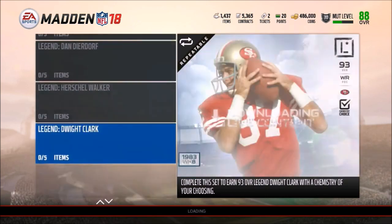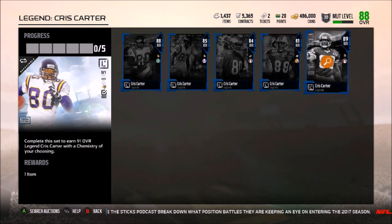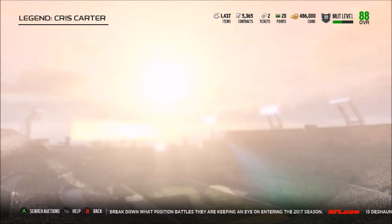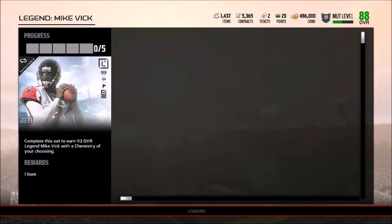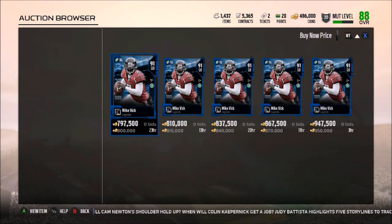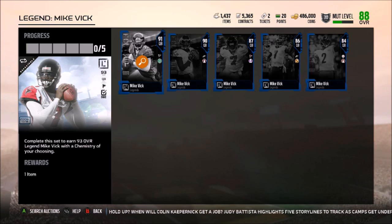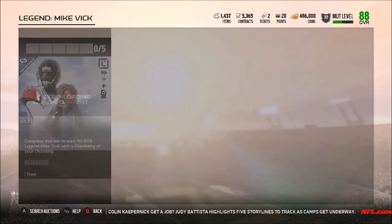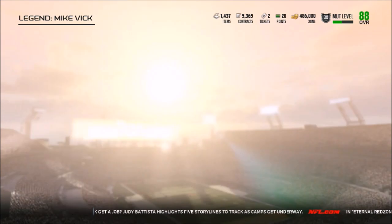Essentially if you pull a 90 overall or above you're going to make your coins back probably 70 percent of the time. If you pull Chris Carter, he's only going for 140,000 coins so you wouldn't even make all your coins back unfortunately. I definitely would not mind pulling a Michael Vick 91 overall — take a look at this card, I believe it's actually the most expensive you can pull at 800,000 coins. That is absolutely insane. The 90 overall Michael Vick is still at 275k, and the 87 overall Mike Vick is going for 76,000 coins.